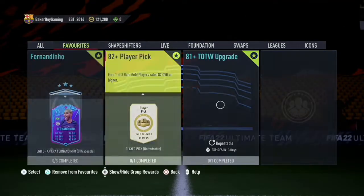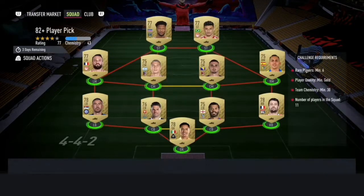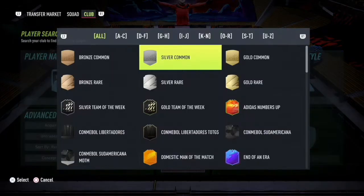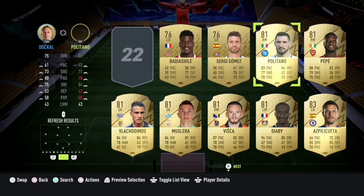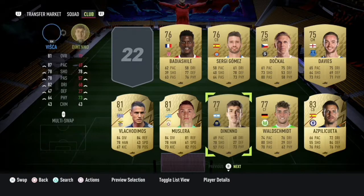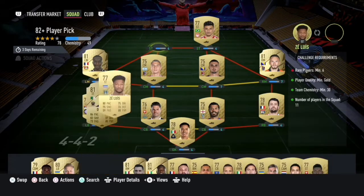Hey guys, what's going on, welcome back to the channel. We are testing our luck with five of these 82 pluses. Obviously five or six reds isn't ideal, but the chances to pack some of the best players in this promo are there. We will test five — we don't really have a lot of fodder lately because we did submit a couple of big SBCs that we no longer use, so it's a bit of a waste, but that's part of what happens in this game.